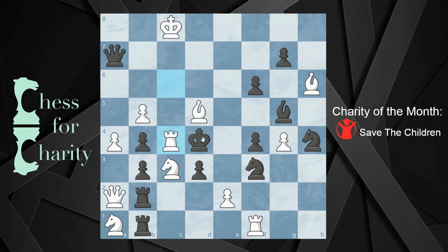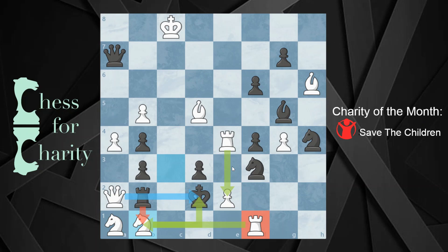If the king goes a different way, that's actually going to lead to a forced mate in two with rook E4 check. After King D2, the super nice move — do you spot the mate in one? Knight B1 checkmate.